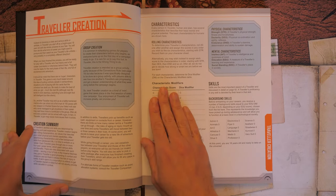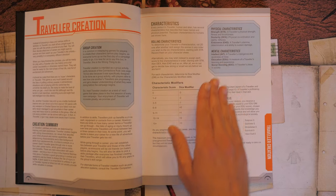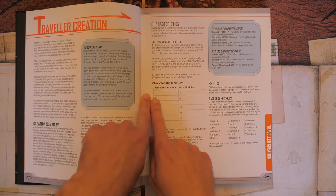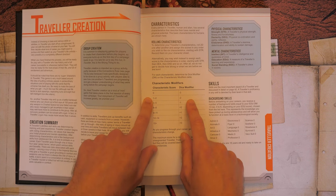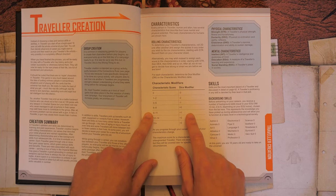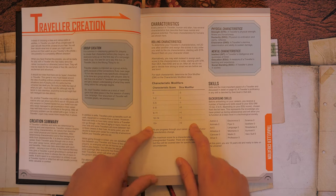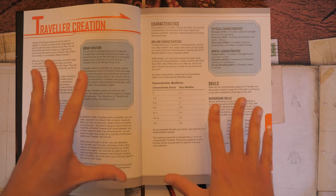Right off the bat we're going to need access to the characteristic modifiers, especially if you're coming from Dungeons and Dragons, because the dice modifiers in relation to characteristic scores are vastly different. A score of 0 gives a DM of -3; 1-2 is -2; 3-5 is -1; 6-8 is +0; 9-11 is +1; 12-14 is +2; and 15 or above is +3. Note that 15 is the maximum score unaugmented.